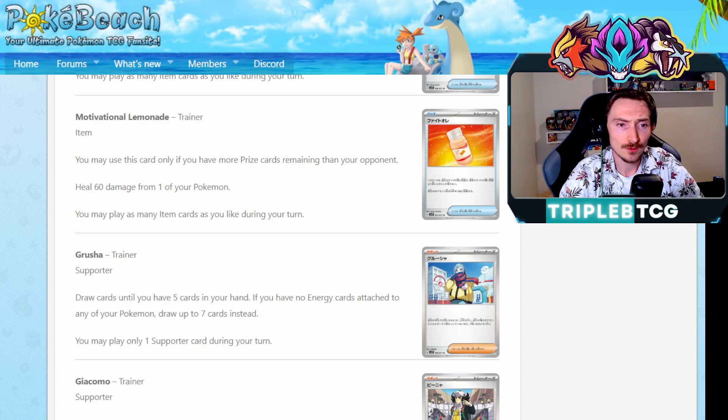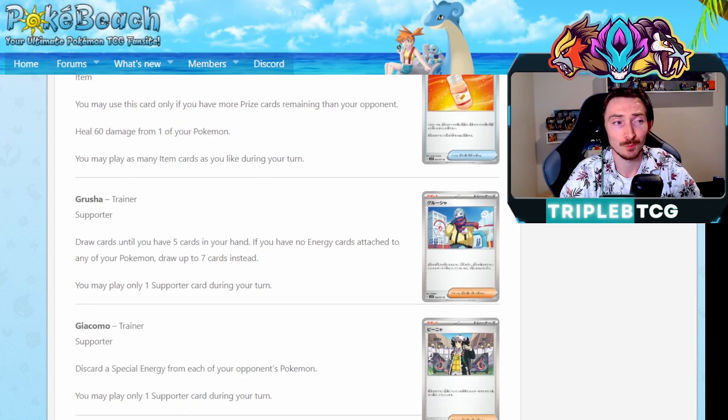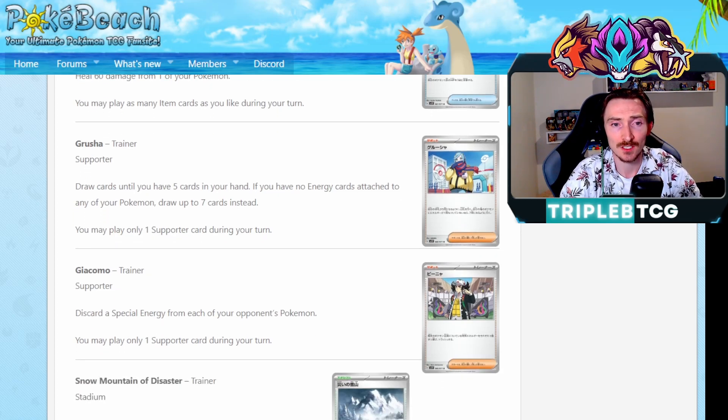New supporter card, Grusha: you draw cards until you have five cards in your hand. If you have no energy cards attached to any of your Pokemon though, draw seven. That's cool - I feel like there's better draw support at the moment, but it gives some flexibility to decks where you're not going to be using energy cards or where you're going to be discarding them. Like Urshifu Rapid Strike - it's going to discard energy when it uses its attack, has no energy, and then you can use Grusha to draw a bigger hand. That's kind of cool, and then just attach the energy after that. So it could definitely see play in some niche decks like that.